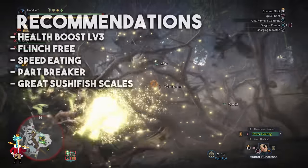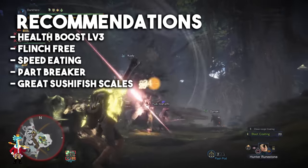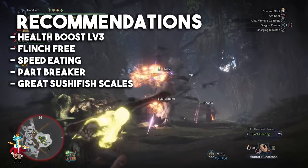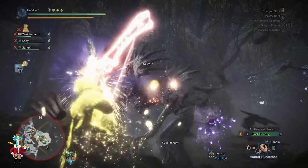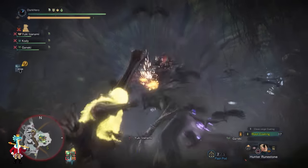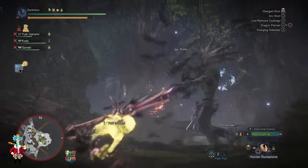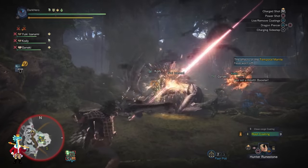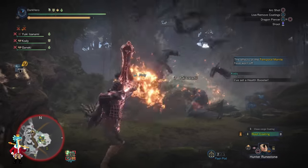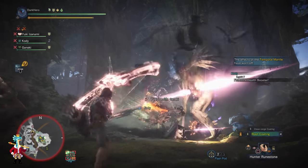For recommendations, you may also want to bring Health Boost Level 3, Flinch Free Level 1, Speed Eating, and Great Sushi Fish skills. Health Boost Level 3 increases your vitality and is the skill that gives you the most bang for your buck — it's the best defensive option if you don't have a lot of room. Vitality Jewels are very easy to come by, so there is no excuse for not having Health Boost Level 3.